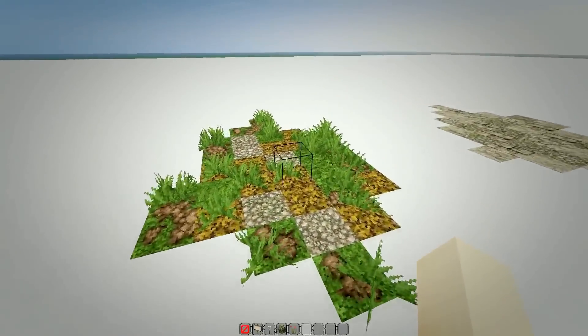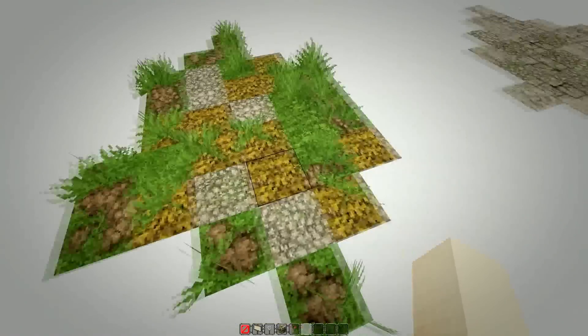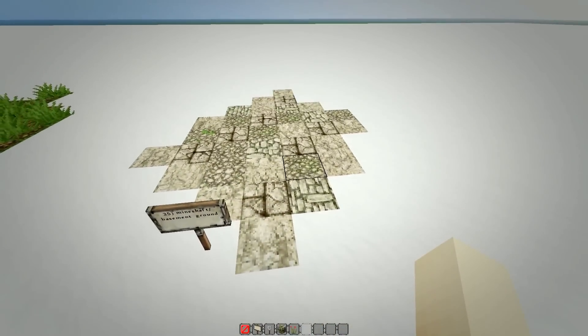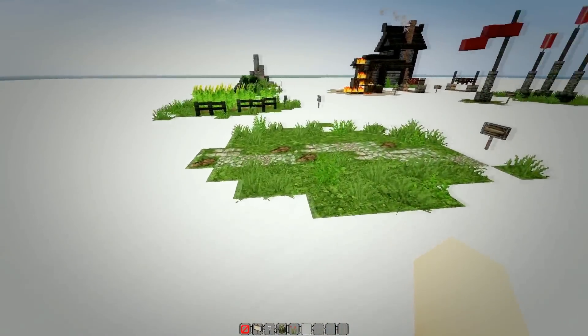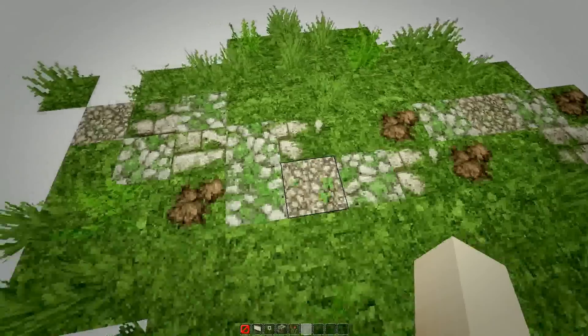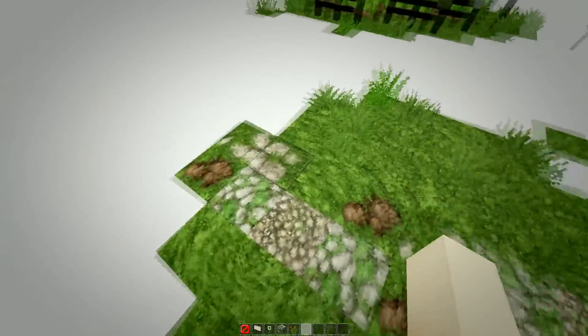When I make a forest I make the ground out of grass, dirt, podzol, and gravel. This is a ground design you can use in mineshafts or in a basement — it's a mix of stone, gravel, and cracked stone brick. When you make paths, use more than one material. My favorite combination is mossy stone, gravel, mossy cobblestone, and dirt.